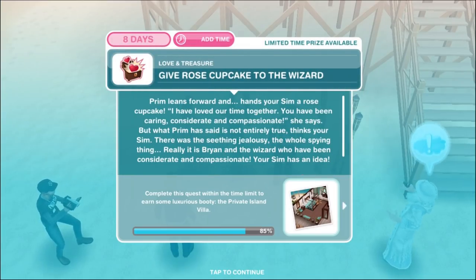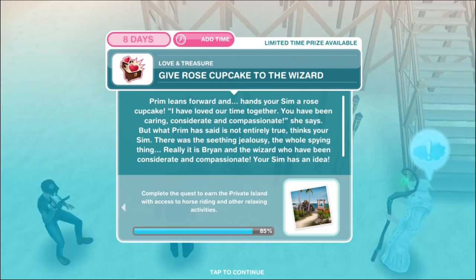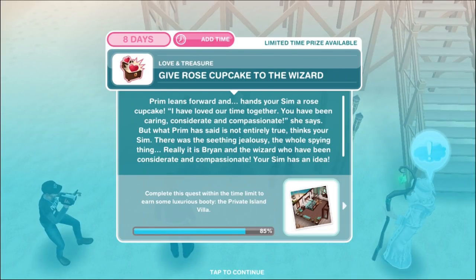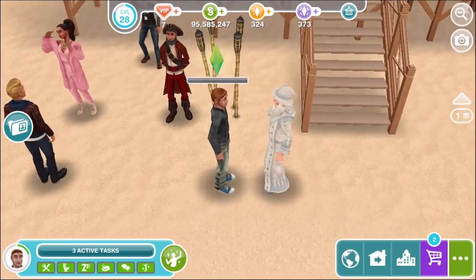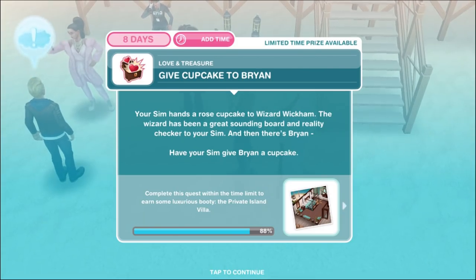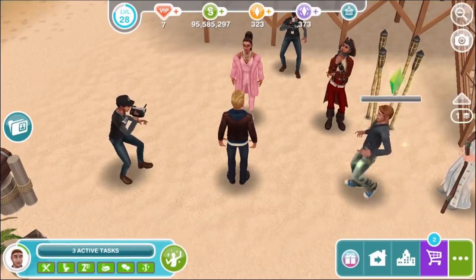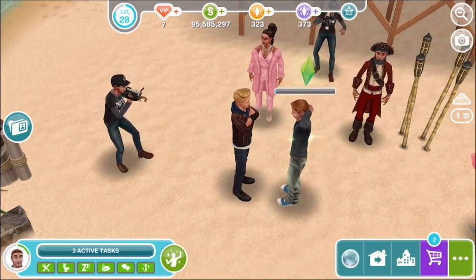Prim hands your sim a rose cupcake. 'I have loved our time together. You have been caring, considerate, and compassionate,' she says. But your sim knows that's not entirely true — there was seething jealousy and the whole spying thing. It is Brian and the wizard who have been truly considerate and compassionate. Your sim has an idea: give the rose cupcake to Wizard Wickham for one hour. Then give a cupcake to Brian for four hours and 10 minutes — ending in what looks like more than just a bro hug.